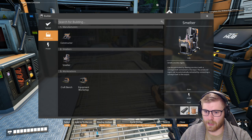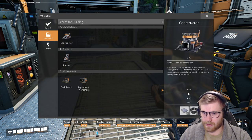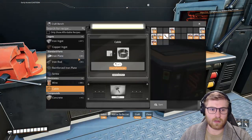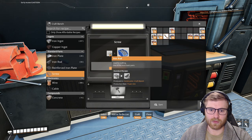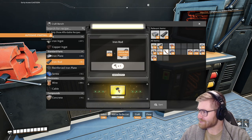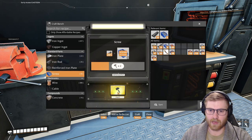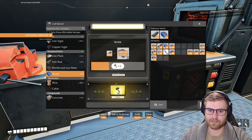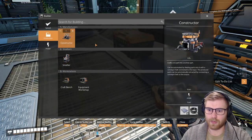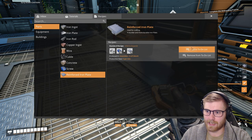Iron rods — let's try and do that. We're gonna need reinforced iron plates — the heck! So to do that we're gonna need screws, and to do that we're gonna need iron rods. Now you see how the game goes — we need iron rods to make screws, to make reinforced iron whatever, so that we can make something to automatically make iron rods. That's how it goes. We could probably open you into the codex as well — add to the to-do list. How do I make the reinforced iron plate?